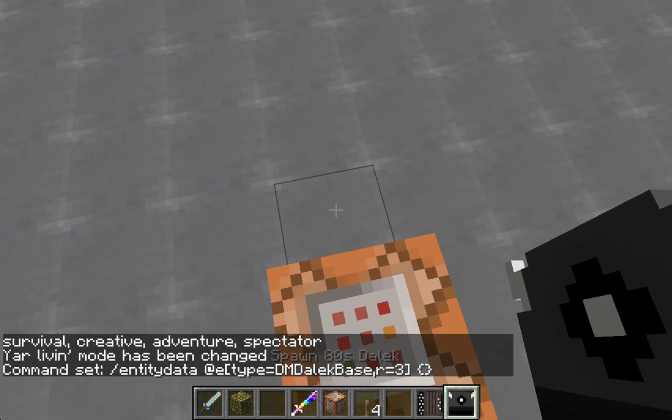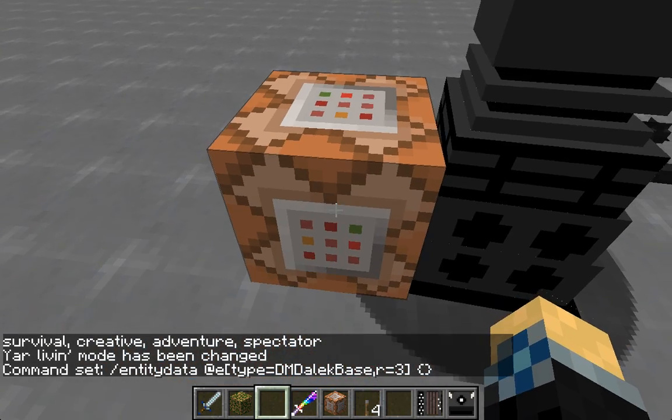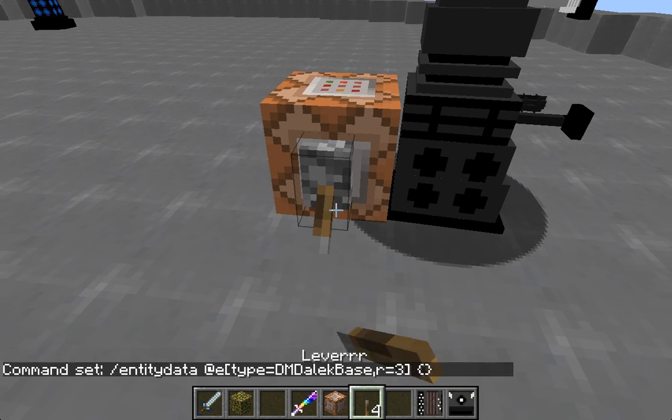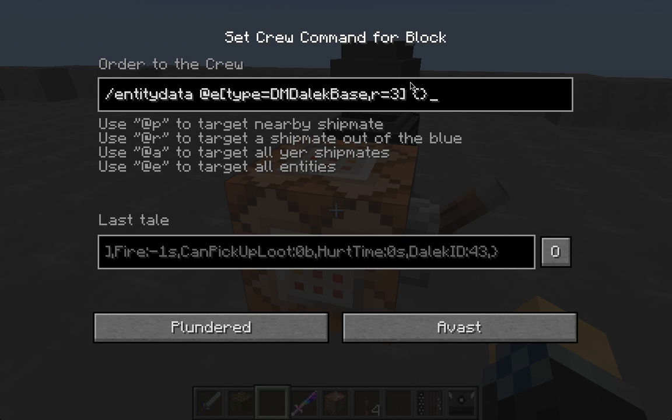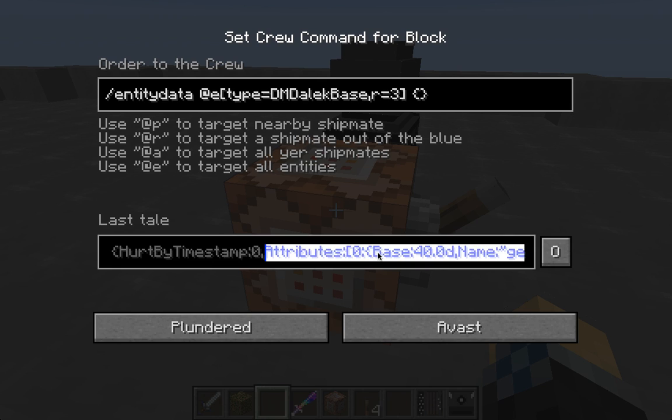Now you can take a Dalek of your choice and spawn it in, and then power this command block. The reason we did this is because it will put this Dalek's entire NBT structure in the output here. Now we don't need the whole thing, but we do need one thing from it — the Attributes tag. It is towards the beginning right here. You are going to want to highlight this, and the reason we are highlighting it is because you can type this out, but it is kind of hard to do so and it is a pretty long tag. So I found it is easiest just to copy and paste this.